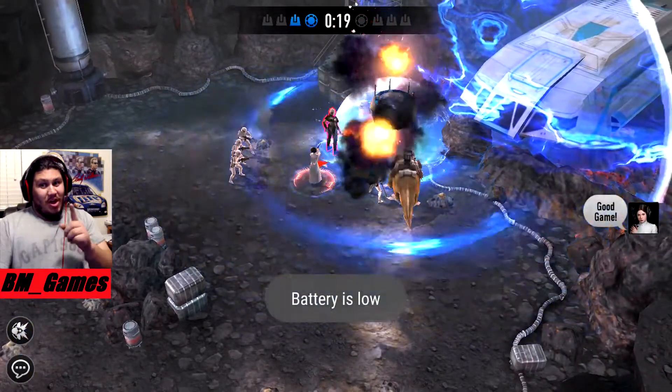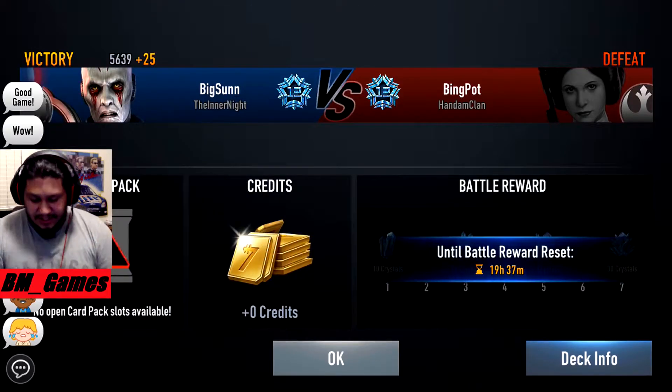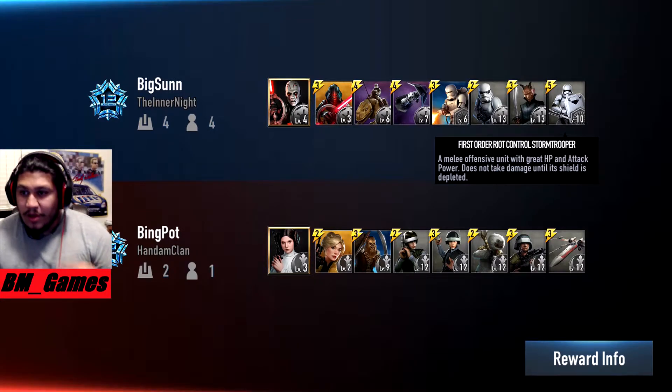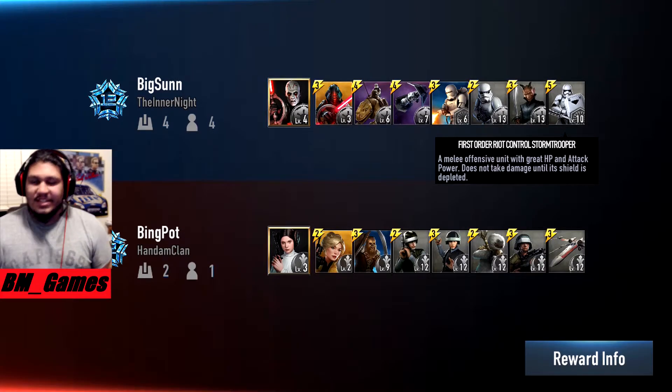Yeah, we won - we almost lost actually. Good matches, good games. That was another quick easy one, but that's how we're gonna end this one. If you guys like this video please drop a like and subscribe. The First Order Riot Control Troopers - top tier, top tier. It's a must in your deck right now if you're on the dark side. They move in, they tank well, and they destroy towers. These guys are great. Comment with your opinions on these decks - if you got any ideas let me know. Thank you guys for watching.